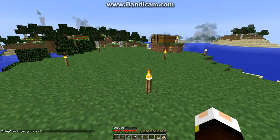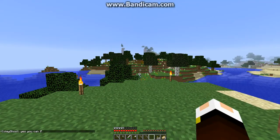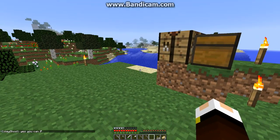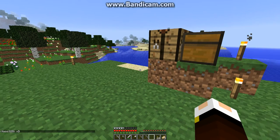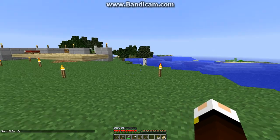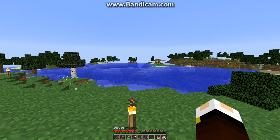Anyway, this is going to be my house area. I've got plenty of flowers to dye glass and wool, so I can make pretty much whatever I want. And then there's a desert around here too, so that's awesome.